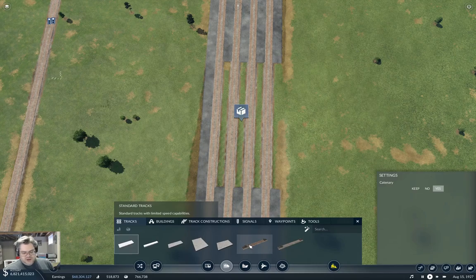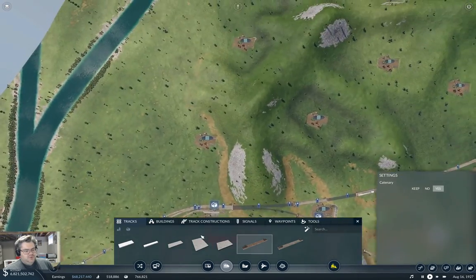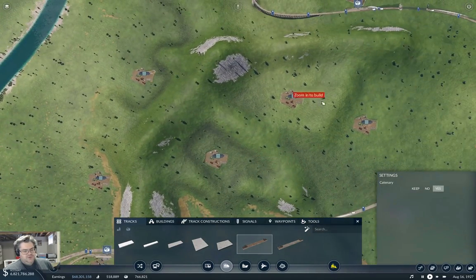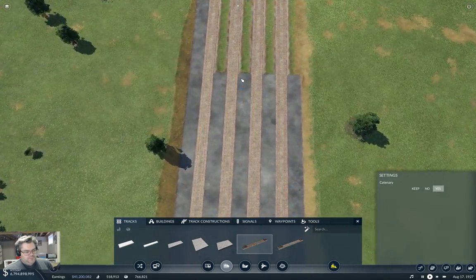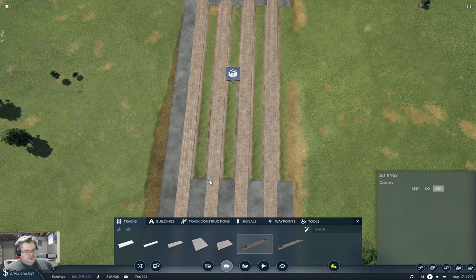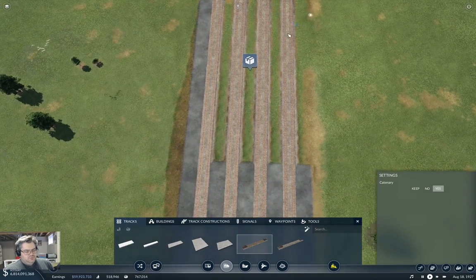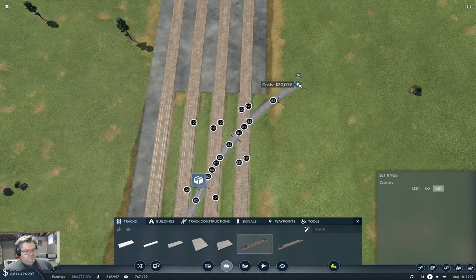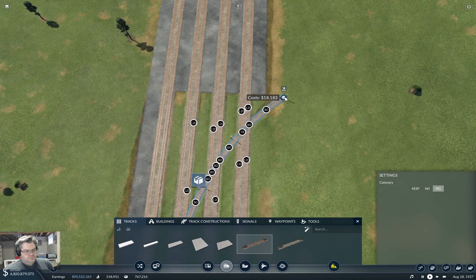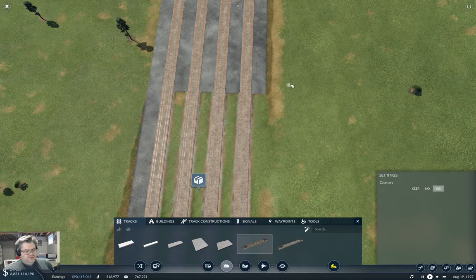So we're going to need some tracks, of course. How many do we need here? We need 1, 2, 3, 4, 5 — we need 6 coming out of here. Well, that's not going to work.